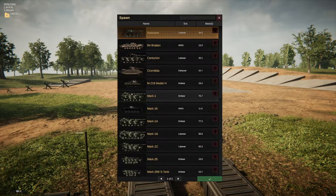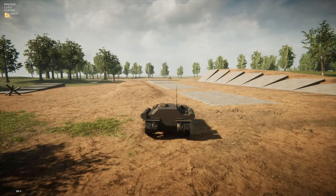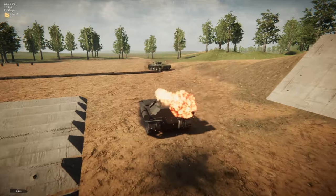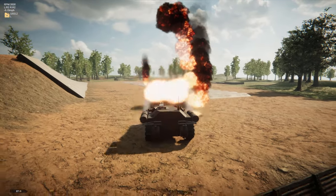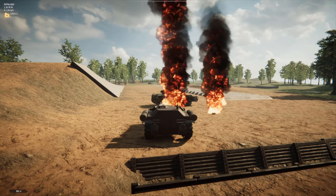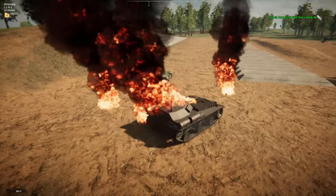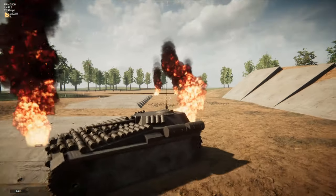For one last fun demonstration, let's take this out and kill a Mark 48. There we go — this little no-armor light cannon just drove up to the big MBT we built yesterday and killed it, just because it has some fuel tanks on the outside. Nice.